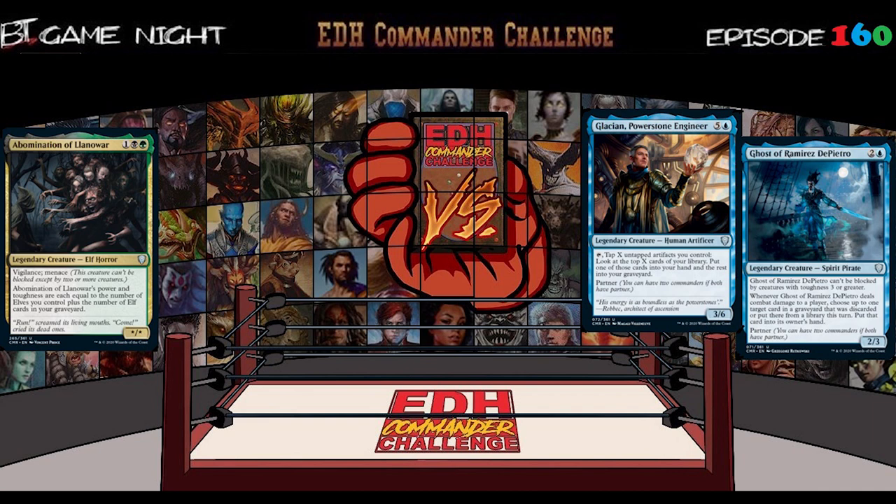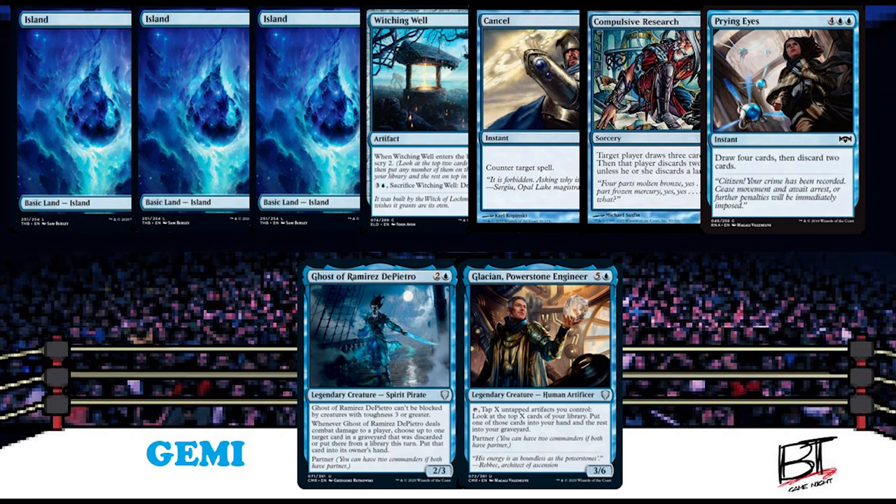Hence why this week, we have Emma and Jimmy who are ready to throw down, both using new creatures from the Commander Legends set. Now then, let's jump in and check out those opening hands.